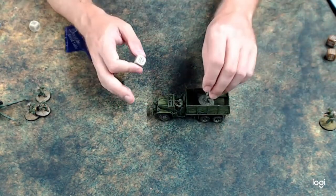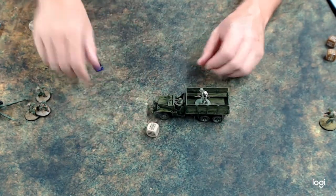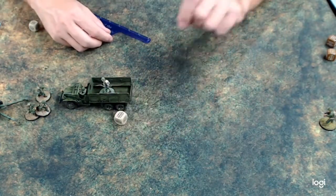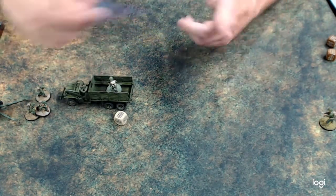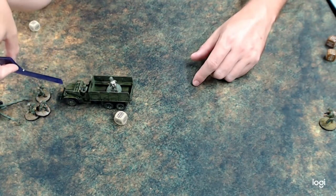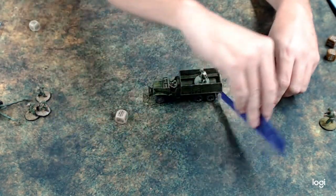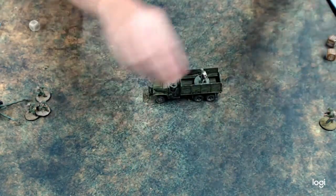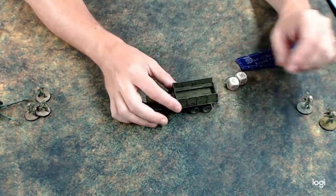On the next turn the truck can do whatever it wants. Let's say the truck advances — it moves nine inches up. Once the truck has advanced, the squad can jump out, run out, or advance out up to six inches from any point of the truck. That covers getting on and getting out of the truck.